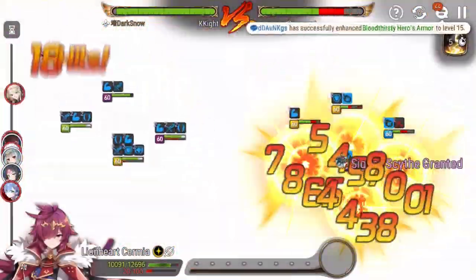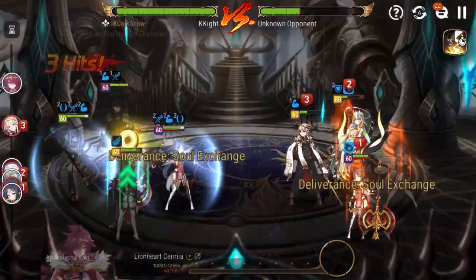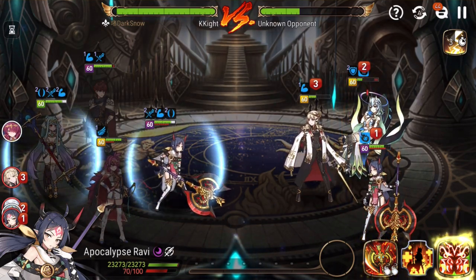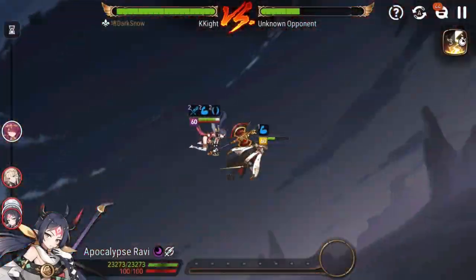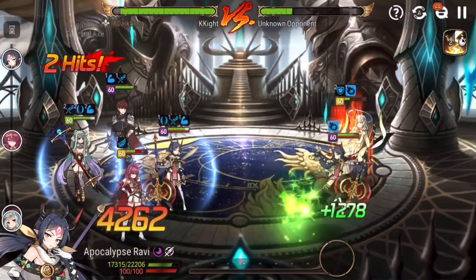Mediator is also on counter. Big nuke — oh, counter! Kill off the Ram right now. No crit again but we killed off C.Lilias to prevent the dual attack from happening. I think we've got this this time.